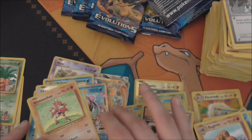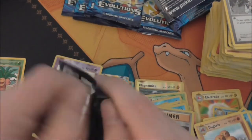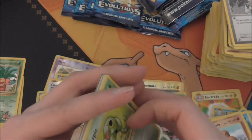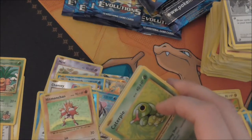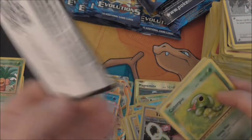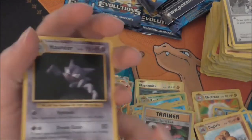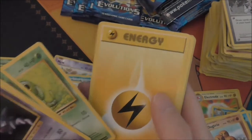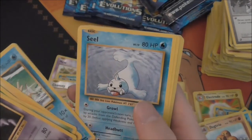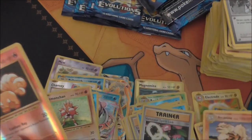I believe we've got most of the holos now. I think we're just missing — I can think of Zapdos, Charizard, and one other one I can't remember. Haunter, Energy Retrieval, Kakuna, Caterpie, Lightning Energy, Magikarp, Seel, Poliwag, Vulpix, Reverse — and an Arcanine rare.